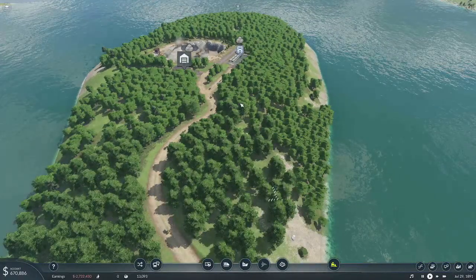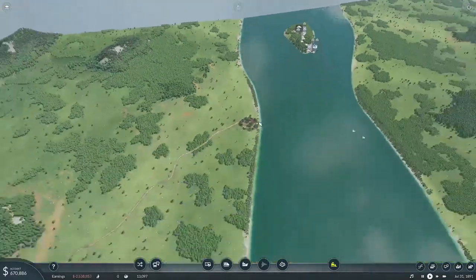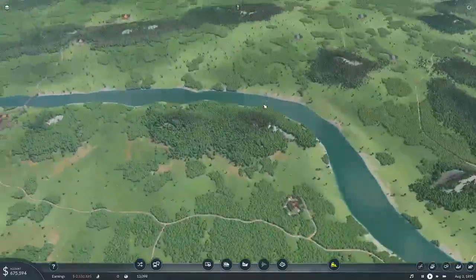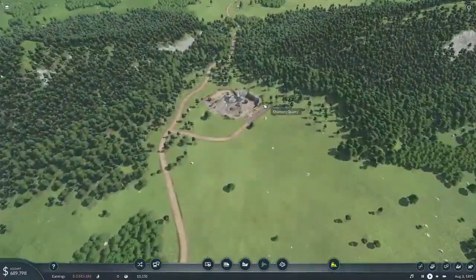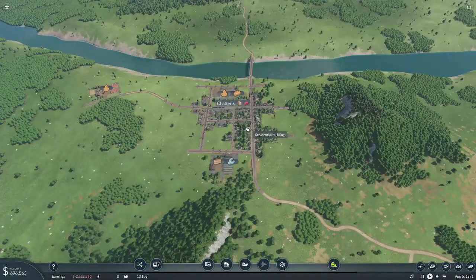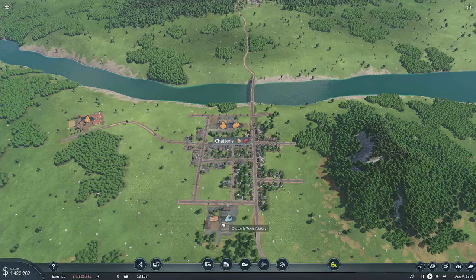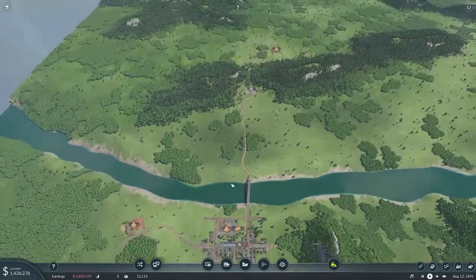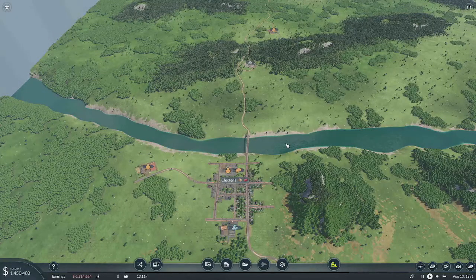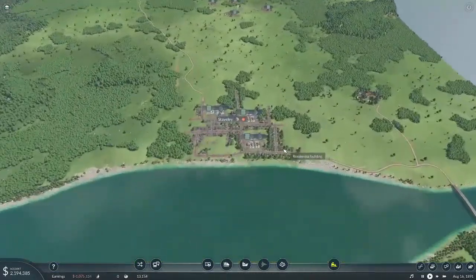We do actually have another quarry over here, and we could increase demand for goods by connecting another city. If we connected this, we might get more wood coming over to the tool factory, and we'd be shipping stone out of here as well. The other thing we could do would be to set up a fuel route — setting up a train line.